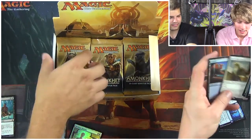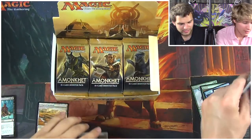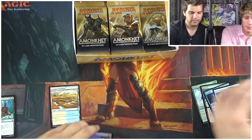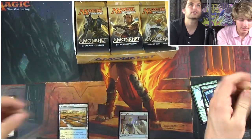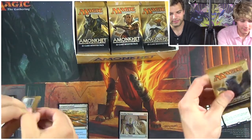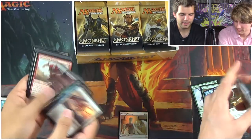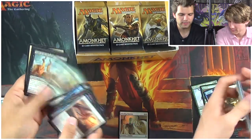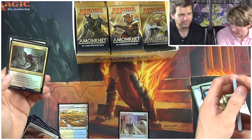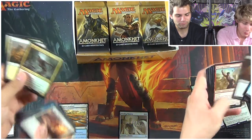The Aven Mind Sensor — I think it's Aven? Unwavering Initiate. Covering up Chandra up there. Sorry, no sorry. Essence Scatter, Festering Mummy. Another mythic — Samut, Voice of Descent! Not bad, not bad. Better than Cruel Reality. It's a $3 card, but it is successfully creating a cruel reality right now — that's the mythics we're gonna pull.